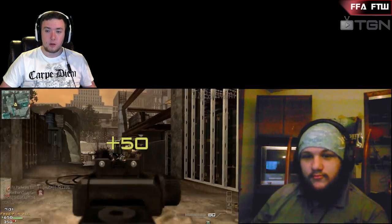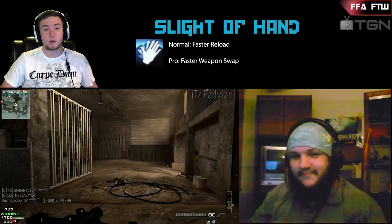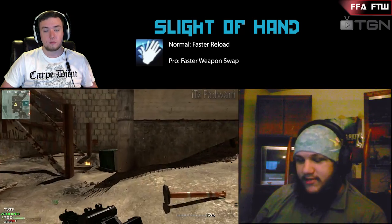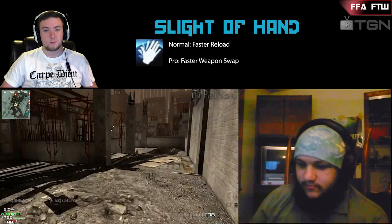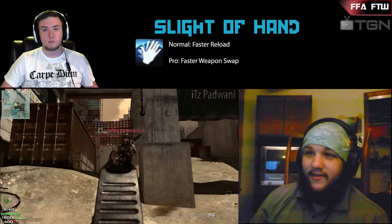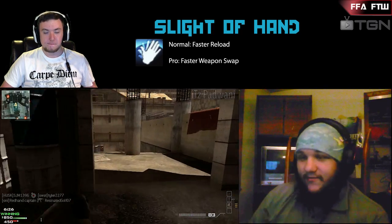The next one we're going to go over is Sleight of Hand. Sleight of Hand gives you a faster reload, and when you get the pro version, it lets you swap your weapons faster. This is my favorite — I love Sleight of Hand. I'm constantly rolling that in my setups and it saves me sometimes because I'm always reloading and switching weapons. I roll Extreme Conditioning and Sleight of Hand as a first tier perk, but more along the lines of Sleight of Hand because I notice how much it helps me.